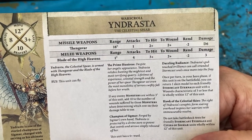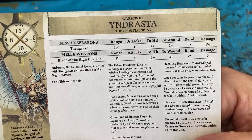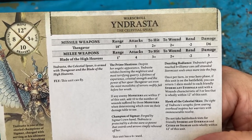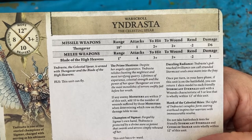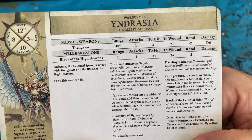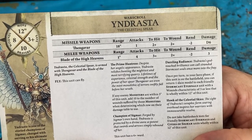Let's look at Yndrasta, the Celestial Spear. She has a missile weapon, the Thingava — I'm going to pronounce it like that. It's 18 inches, 1 attack, 2 plus to hit, 2 plus to wound, minus 2 rend and d6 damage — pretty meaty. She also has a melee weapon, Blade of the High Heavens, range 1 inch, 4 attacks, 3 plus to hit, 2 plus to wound, minus 2 rend and 3 damage.